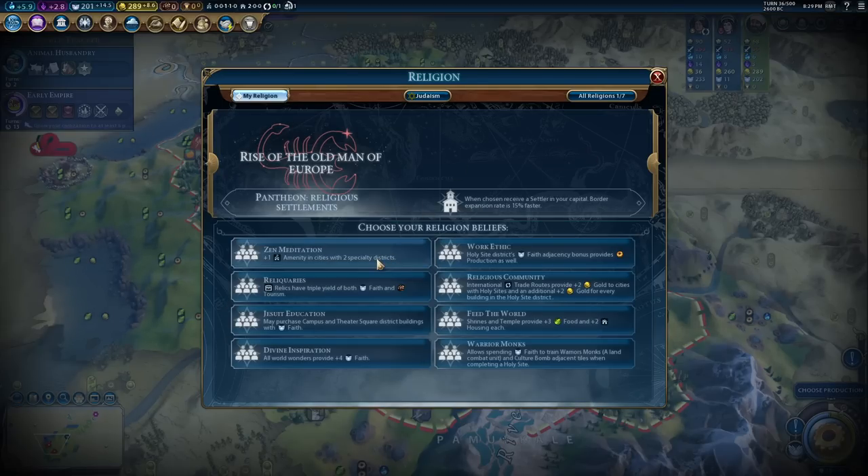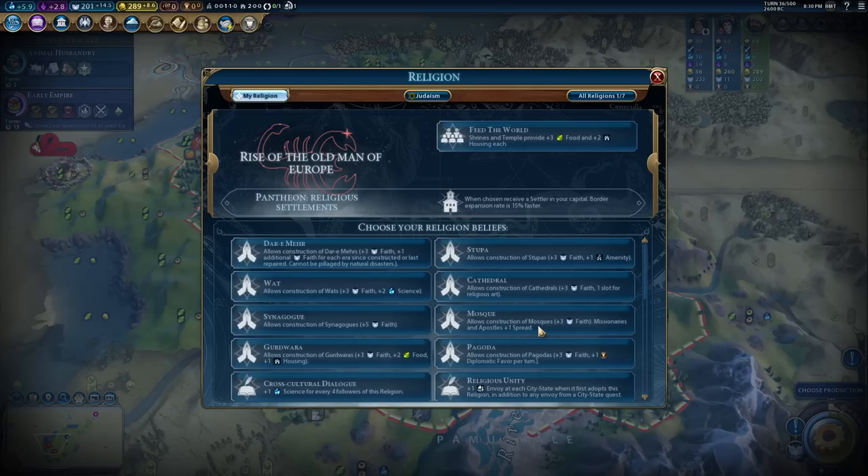The religion choices available to me: plus one amenity in two special districts - really really good to have at war. Combined with my Ottoman ability, all cities would have two amenities. Two is enough to go one increment upward - if they were content it would go to happy, if happy it would go to ecstatic, so basically all yields boosted by 10. Reliquaries is always fun - all cities and world wonders for faith. I do have a world wonder so that's quite useful. Work Ethic I have a lot of production in my holy sites - a plus-three and a plus-four.